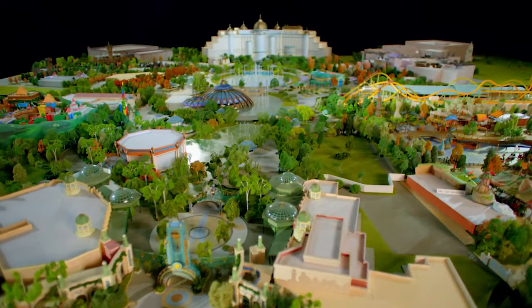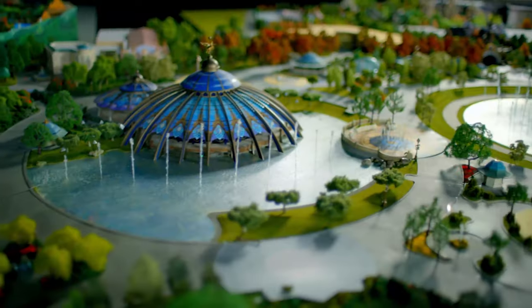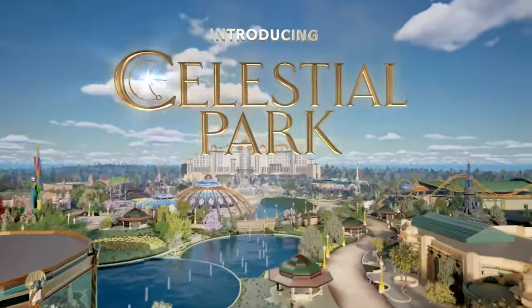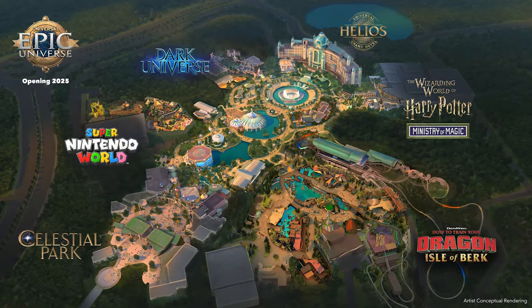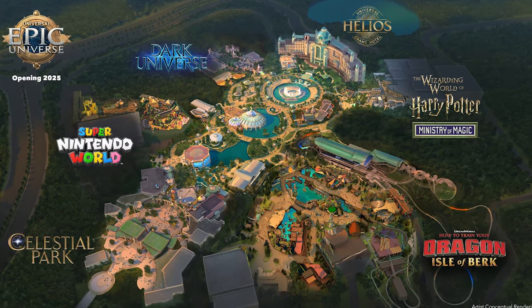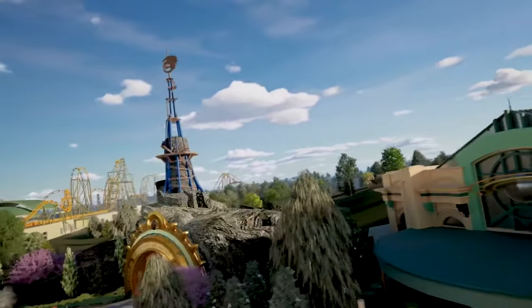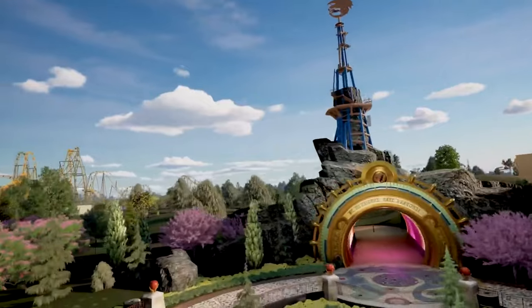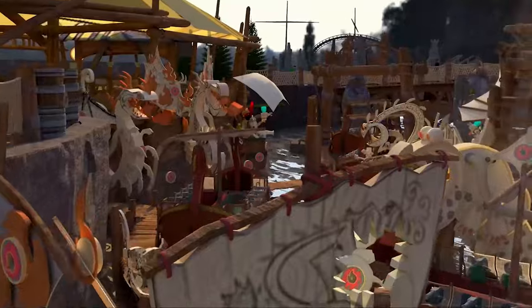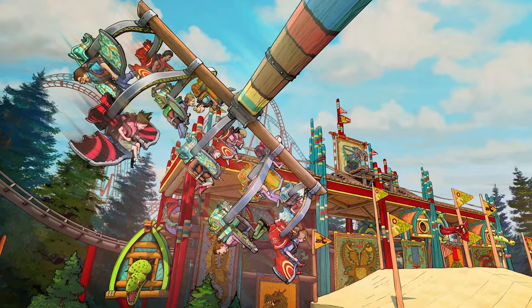How to Train Your Dragon Isle of Berk is one of the five worlds to be featured at Universal Epic Universe. We got the announcement of Celestial Park back at the end of January, and it seems like we are going to be going counterclockwise on the map as we travel through each one of these worlds. I'm really excited about this announcement because Isle of Berk was one of the lands we didn't really know much about.